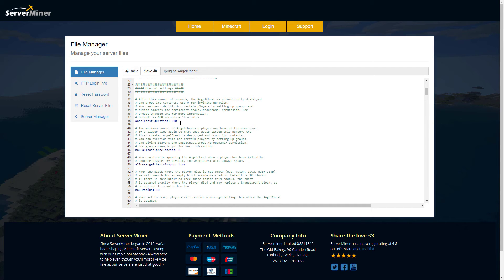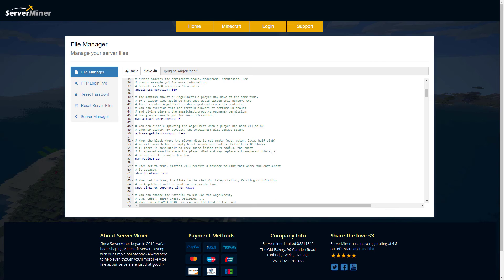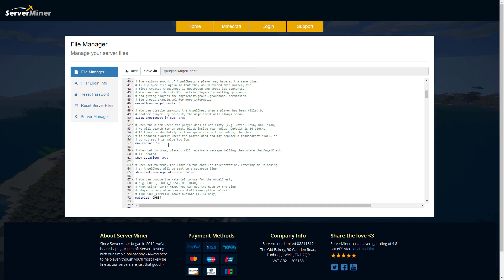At the top we have the angel chest duration — how long does it last? Then the maximum allowed chests: if you go over this number, say you die a sixth time without collecting any, it will delete the first chest and replace it. You can change this number. There is also a setting for whether it's allowed in PvP — yes or no.